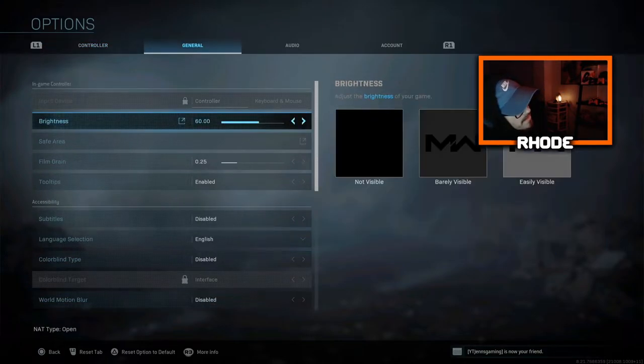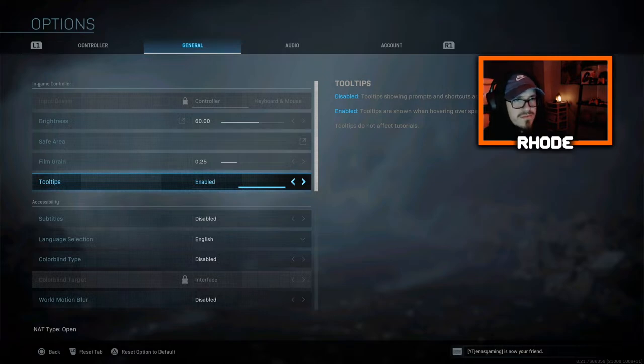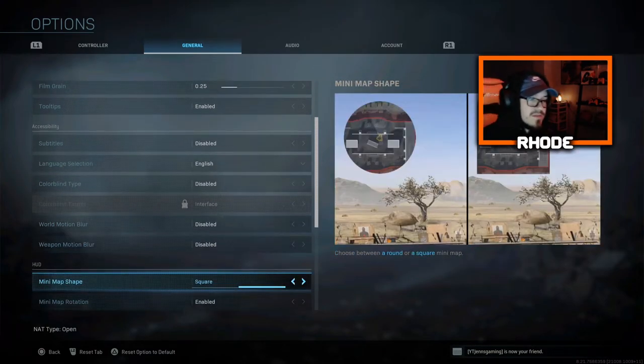For display settings: color brightness I keep at 60 — somewhere between 50 and 65 is the best spot. Film grain at 0.25. For color blind mode, there's a setting that makes everything a lot more colorful — the last option really pops and looks great. I don't run it personally but I've tried it; the last and first options are both really good depending on your preference. No motion blur on either setting.